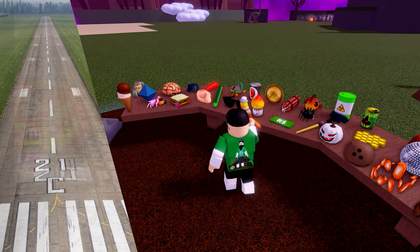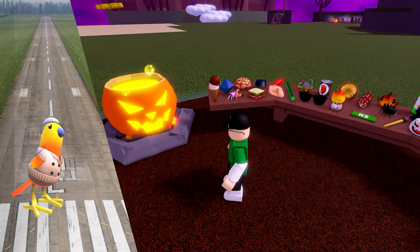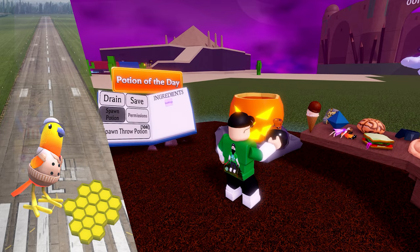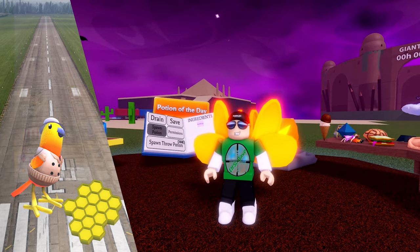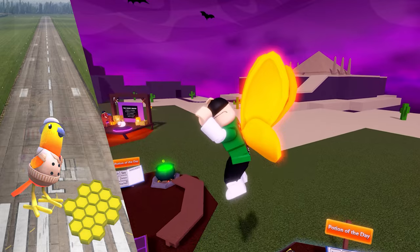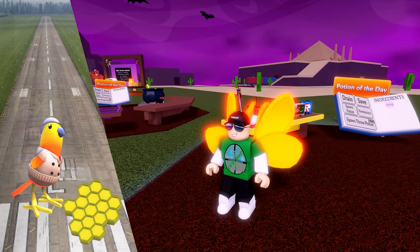So once you have the honey, you can mix it with the bird and get the buzzing potion. This is a nice one. It can get you up onto the higher levels, but the only downside is you can't float in the air. Once you let go you'll fall back down to earth.